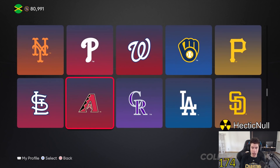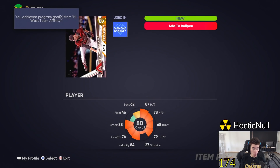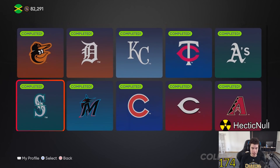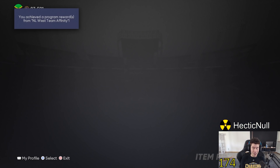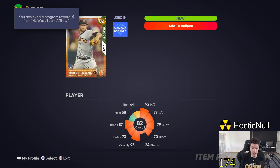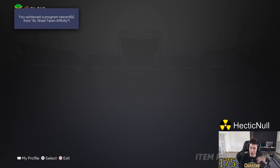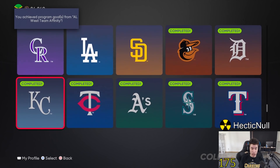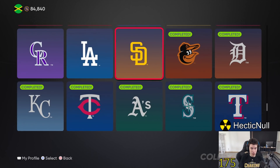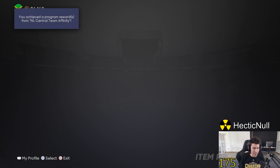We have two left - the Diamondbacks and Giants. Diamondbacks: 40 out of 40, we get Archie Bradley, 80 overall gold. Giants: 40 out of 40, all good. Now we're just waiting on the Rangers buy orders. Once those six missing players came through, we complete the Rangers collection and get Bert Blyleven. Then I realized I forgot the Pirates - we get that one done too, so that's 14 collections total.